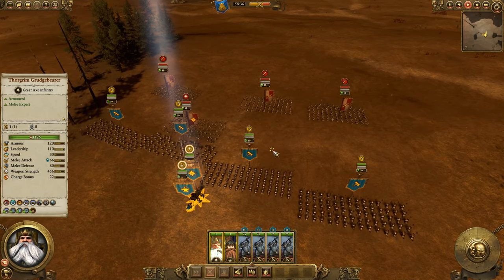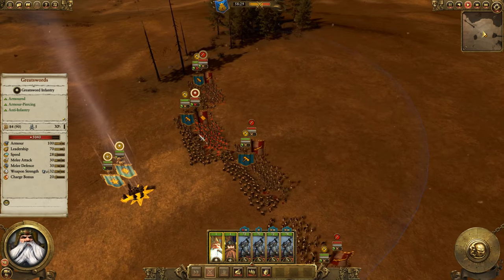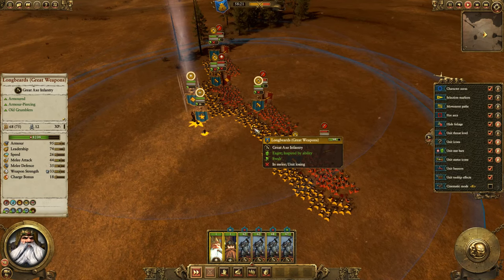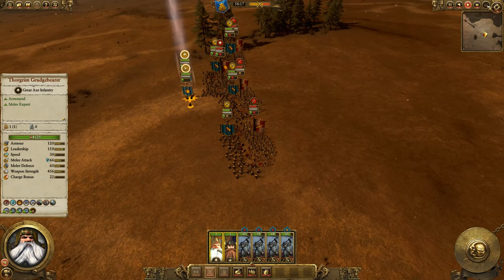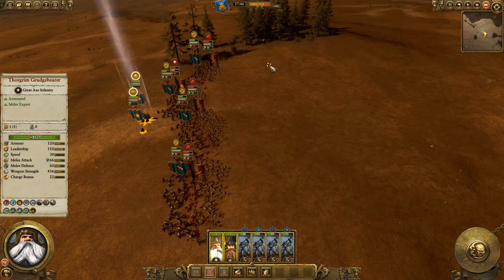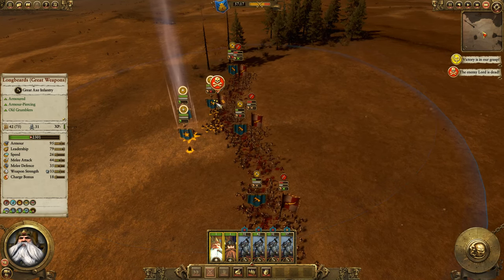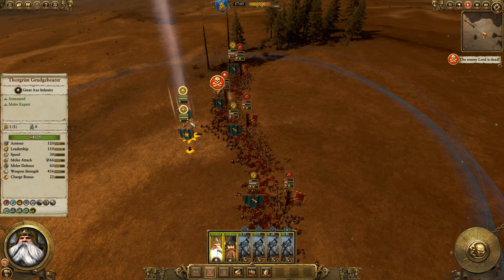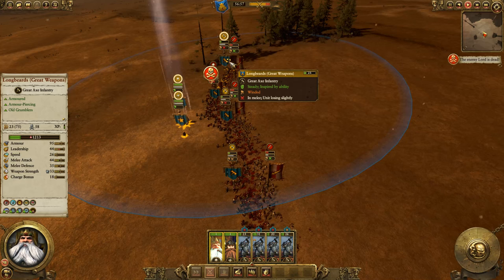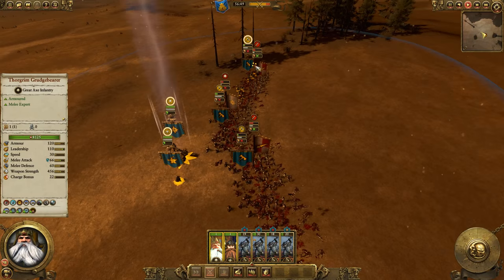I don't want Thorgrim or the runesmith to get into combat, so I'll stop them here — they should still be within area of effect. All the charges appear clean. I'm going to bring these guys up a little closer to make sure every unit is under the influence. Every unit is being buffed by both the runesmith and Thorgrim. Let's see how closely they can hang with great swords, because the cost of a long beard with great weapon is quite a bit less. They are actually putting up a pretty respectable fight here.